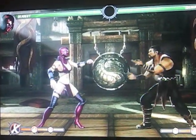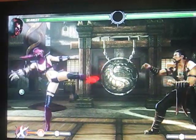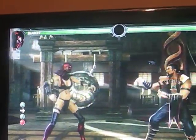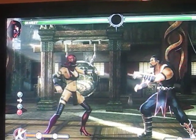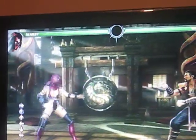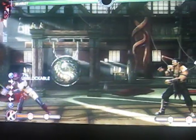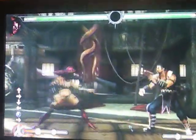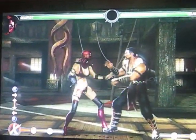Some of the basic stuff to learn with Scarlet are her really good pokes. This right here has actually been a very good poke — it works really well as anti-air. That's one of the more important things to learn with her. She's got a great air game, having a horizontal kunai, as you can see here. She's also got a downward angled one which you can cross up with, just like Ibuki's Kunai from Street Fighter.